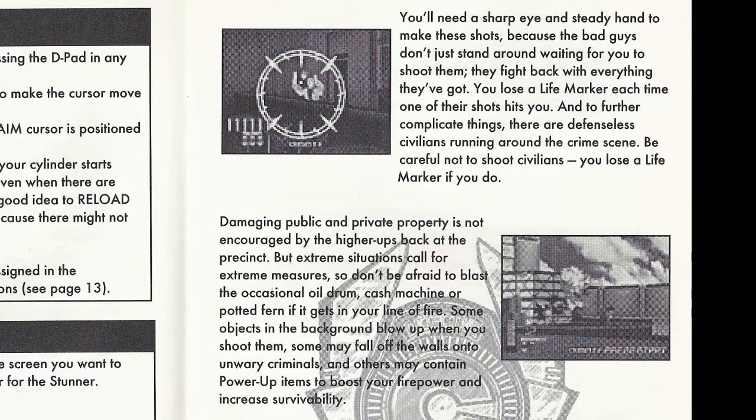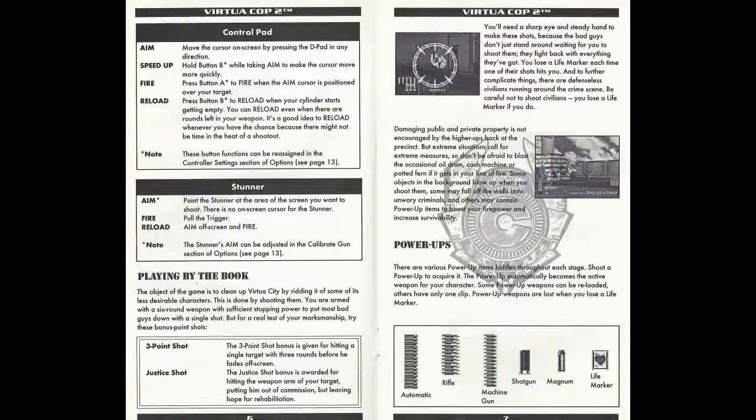You lose a life marker each time one of their shots hits you. And to further complicate things, there are defenseless civilians running around the crime scene — be careful not to shoot civilians, you lose a life marker if you do. Damaging public and private property is not encouraged by the higher-ups back at the precinct, but extreme situations call for extreme measures, so don't be afraid to blast the occasional oil drum, cash machine, or potted fern if it gets in your line of fire. Some objects in the background blow up when you shoot them, some may fall off the walls onto unwary criminals, and others may contain power-up items to boost your firepower and increase survivability. What those were doing hidden in potted ferns is beyond me, but what do I know about Virtua City — I've never actually been there. Once again, it tells us the different ammo types at the bottom.